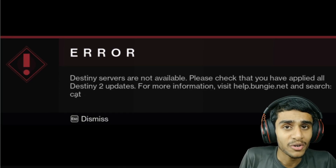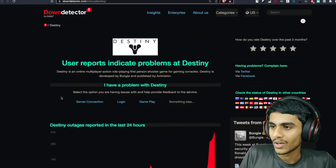So why are we getting this Destiny 2 error Cat, and what does error Cat mean? Let's check out all the important details. I also have important updates on what Bungie Help has to say, what the latest update is, whether there's any new update, how you can update your game, and how you can fix this error. So without further ado, let's get right into all the details.